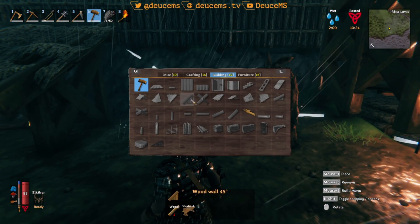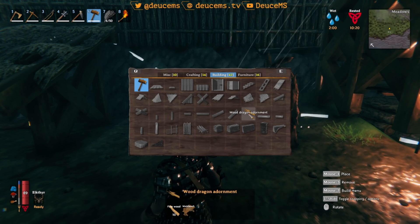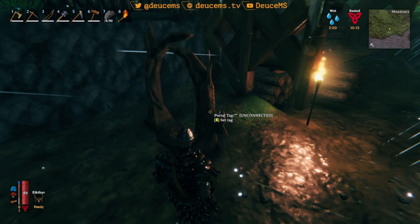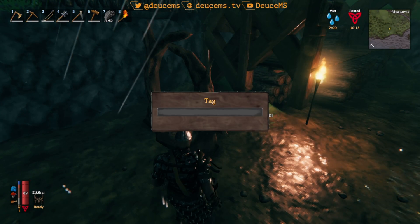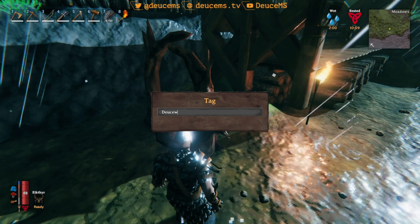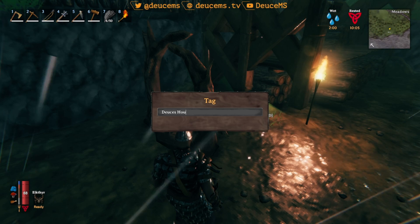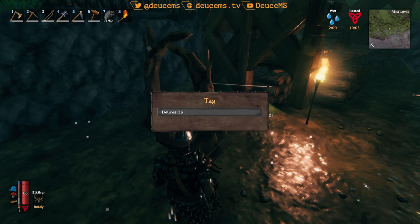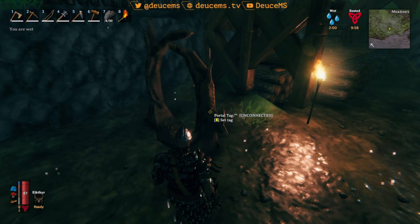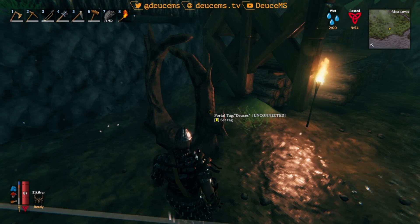I need to build a portal room. Oh, I don't have any wood at all. I don't have one of those yet. Let me name this thing — portal tag: deuces place. Let's put in 'deuces' — D-U-C-E-S — enter. Sweet.